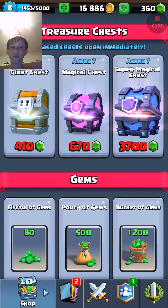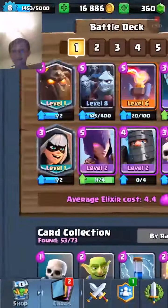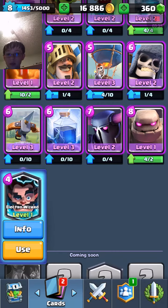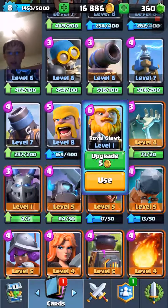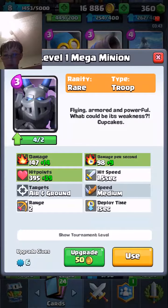Okay, sweet. We got a Legendary, guys — we got the Electro Wizard — and we also got the Mega Minion and Royal Giant. Let's do some upgrading.